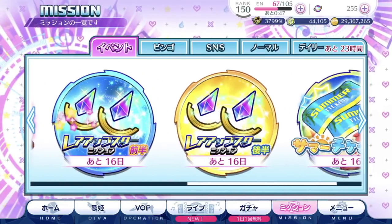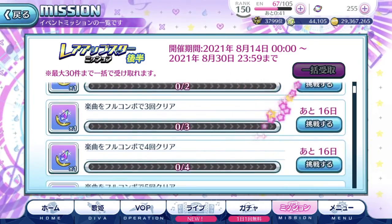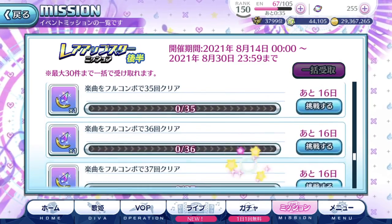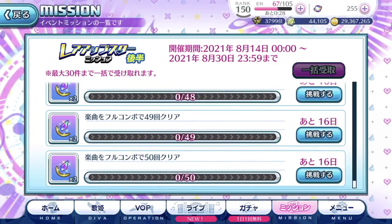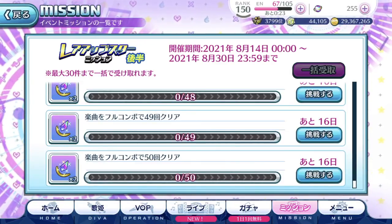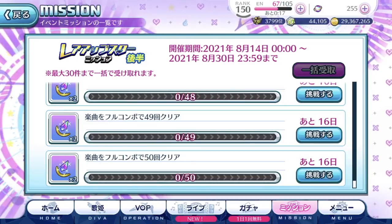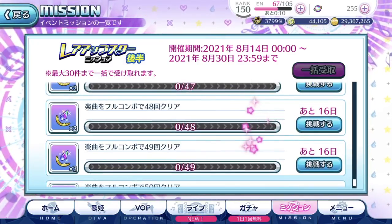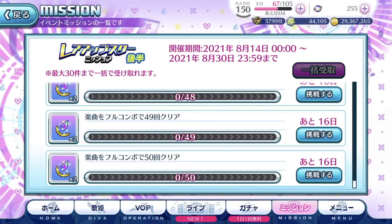There's a new Rare Art Star mission. Sadly, this one requires you to do full combos. You have to scroll all the way down and the total requirement is 50 full combos. The easiest way out is to play the easiest difficulty song and full combo that song 50 times. Take note that skip tickets don't help with this — you've gotta work hard for your Rare Art Star Fragments.